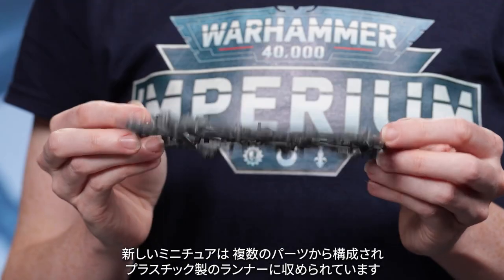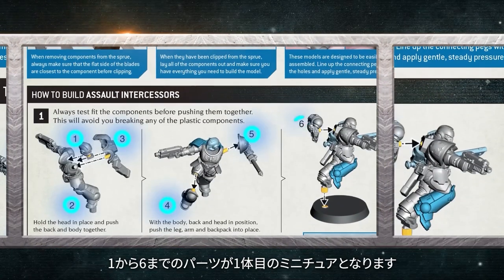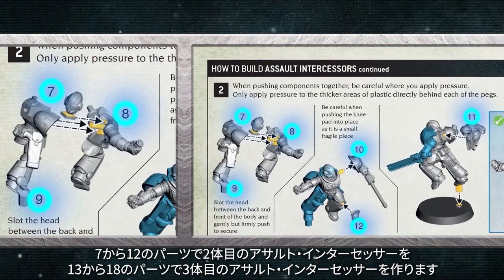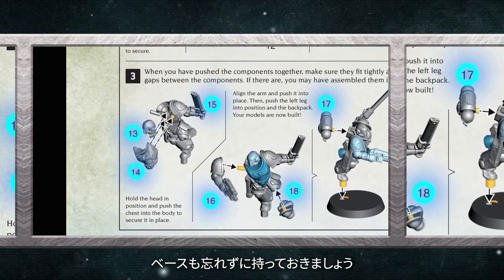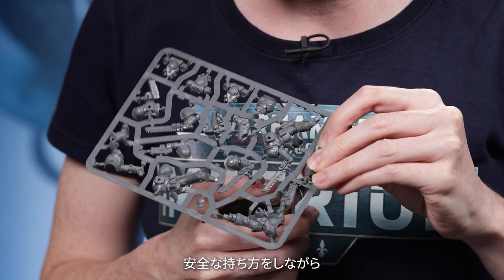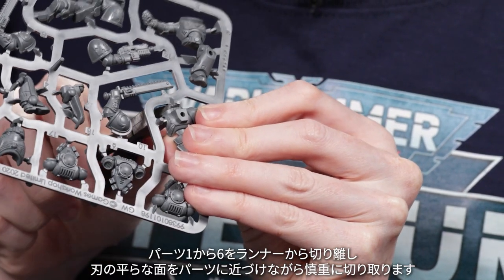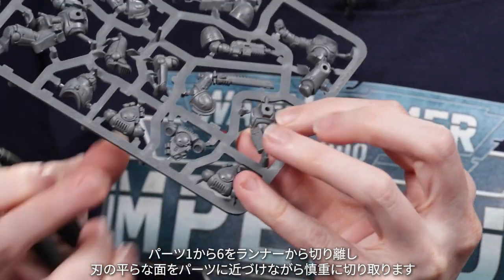Each of your new models is made up of multiple components supplied on a plastic frame. The parts numbered 1 to 6 form the first model. You'll build a second Assault Intercessor from parts 7 to 12, and the third is made up of parts 13 to 18. Don't forget to keep the bases handy as well. Start by taking your clippers, remembering to hold them safely, and snipping parts 1 to 6 off the sprue, carefully clipping close to the component with the flat side of the blade closest to the piece you're removing.